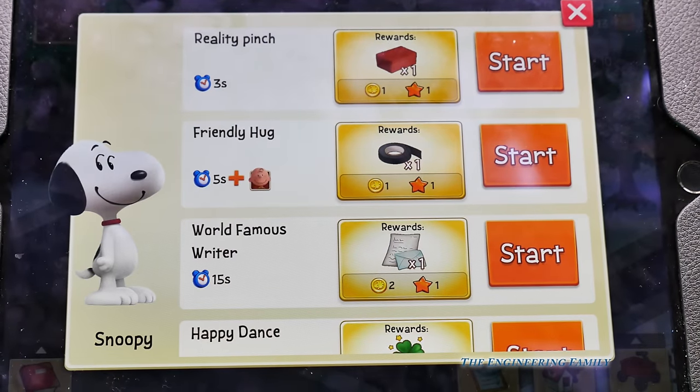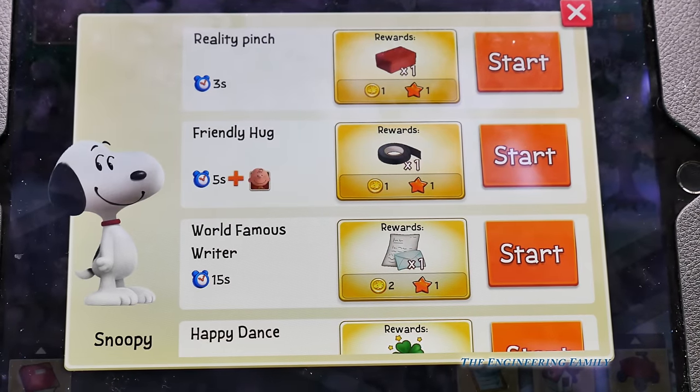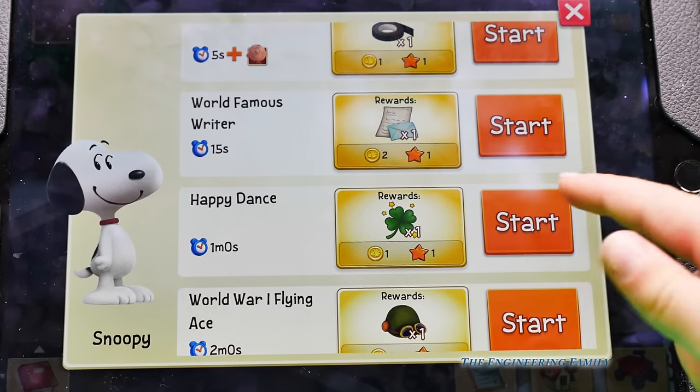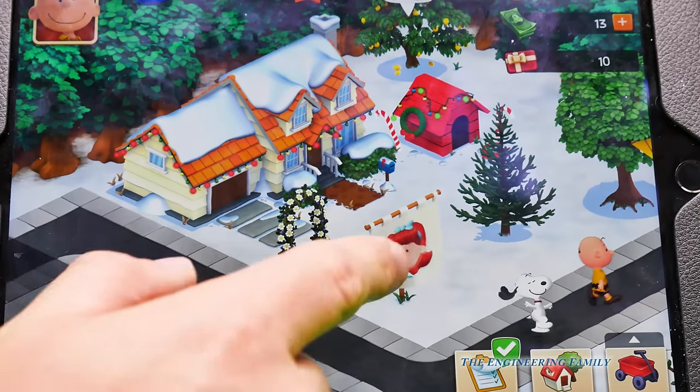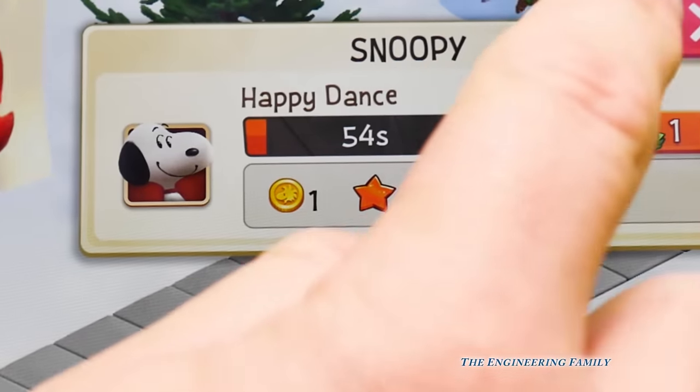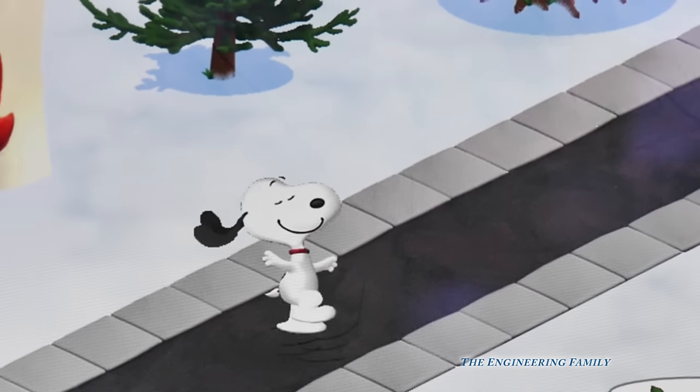He's a world famous writer. So this whole game's about Snoopy learning how to write. Let's do that. What happens if he does a happy dance? Hit start. Happy dance. Oh look, he's doing his happy dance. Happy, happy, happy. I like that happy dance.